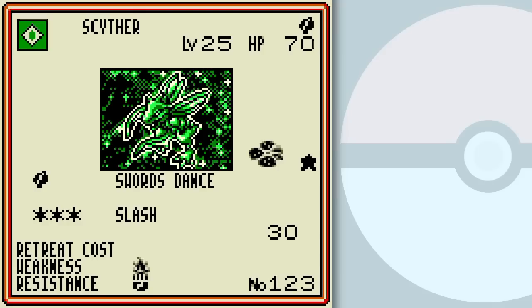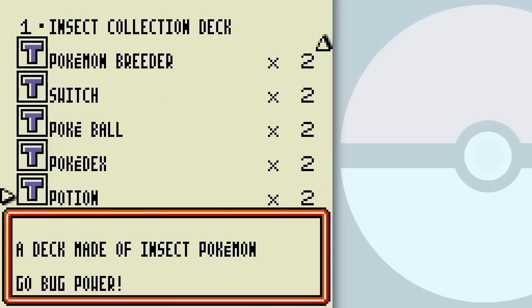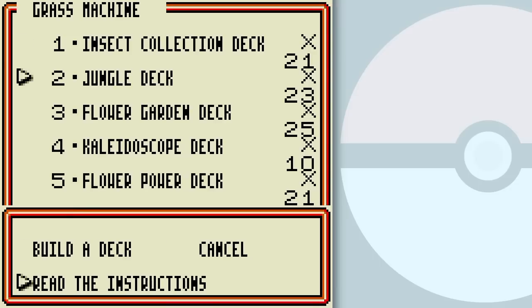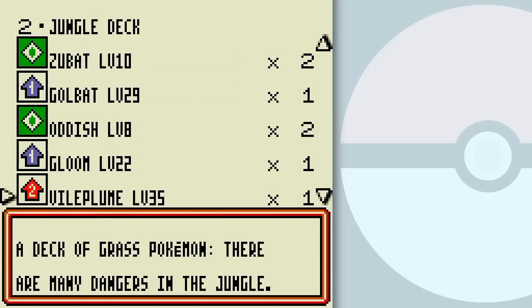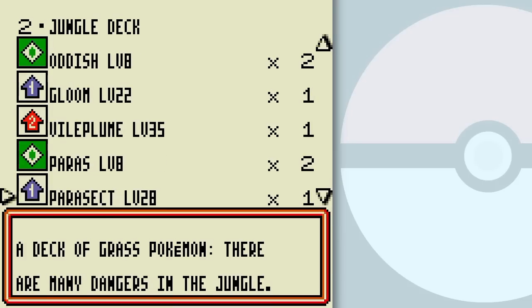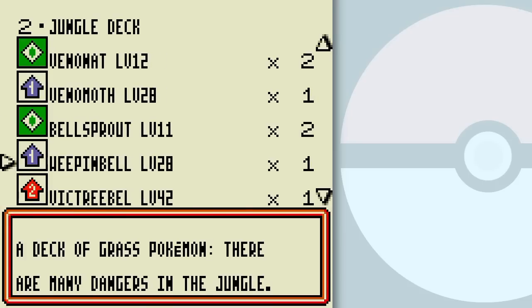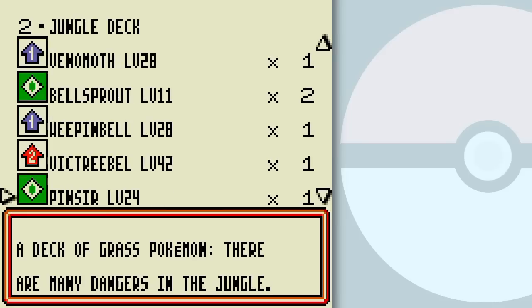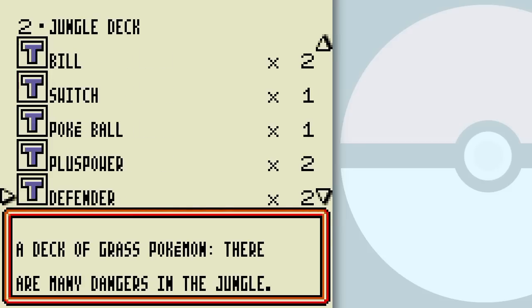Ooh, Scyther. And a Pinsir. Jungle deck — I bet this is one of the throw-everything-in decks. There are many dangers in the jungle. There's also a lot of off-balance in these decks. Look at that — there's the two, one, one again. Two, one, one — why? Just why? Maybe it's just to save room or something. I don't know, I'm puzzled. Of all the things, they have multiple copies and good copies of Plus Power and Defender — that's nice at least, so whatever you draw you can kind of surprise the opponent with.